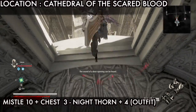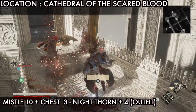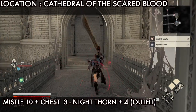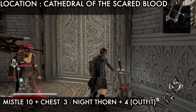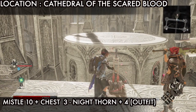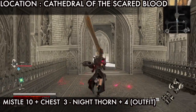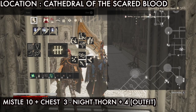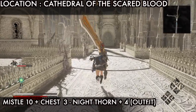Next is missile 10 and chest 3, the Knight Throne Plus 4 outfit. Jump here and kill this monster. Go back from here, go on the left side, go straight, and pull this lever to open this shortcut. You will see some enemies - kill them, then pull this lever to open the down door. Jump here, go straight. Now we will get missile 10 and chest 3, the Night Vision Plus 4 weapon outfit. Go to the end, go on the left side and jump here.